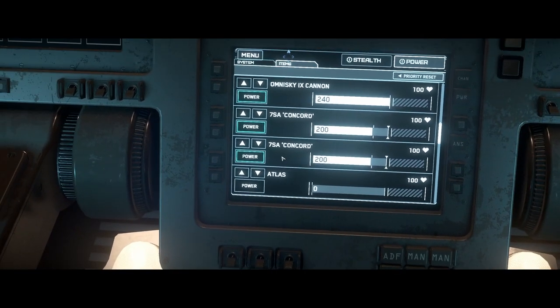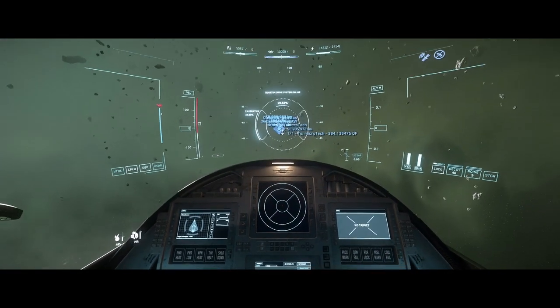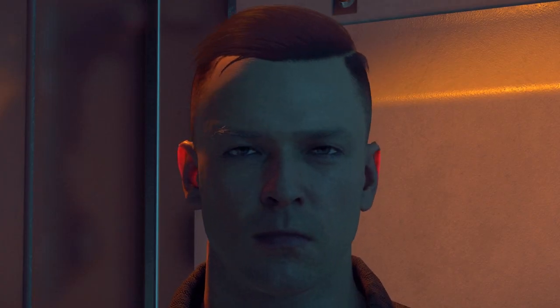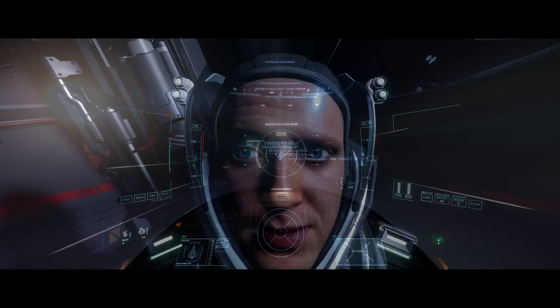We do have our new quantum drive, but as you can see it's not powered on — and yes, it's a bug. The workaround is simple: just click power here and give it some juice. I'm excited to see how this system evolves once we get the new power relay management system in game, but until then managing power is simple and will get you back on your way in quantum travel.